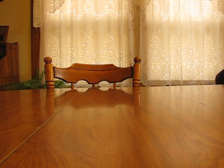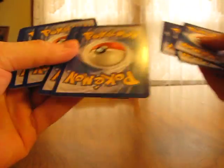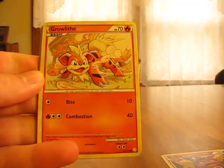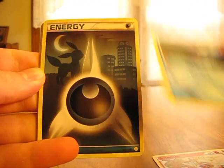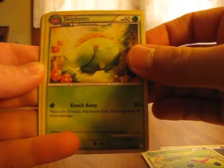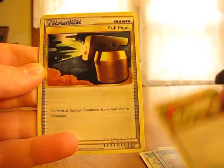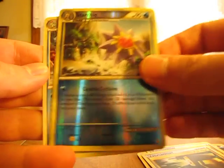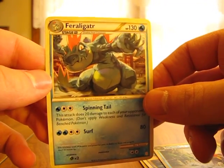Wow, two tins in a row and two of those — that's great. Okay, so we have a Koffing, Growlithe, Wooper, a Darkness Energy with Umbreon in the background, Caterpie, Skiploom, Switch Trainer, Full Heal Trainer, Starmie Reverse — which isn't uncommon, but I like the artwork on it — and a Feraligatr. Oh, I like that Feraligatr, it looks like a pretty dark type like that.